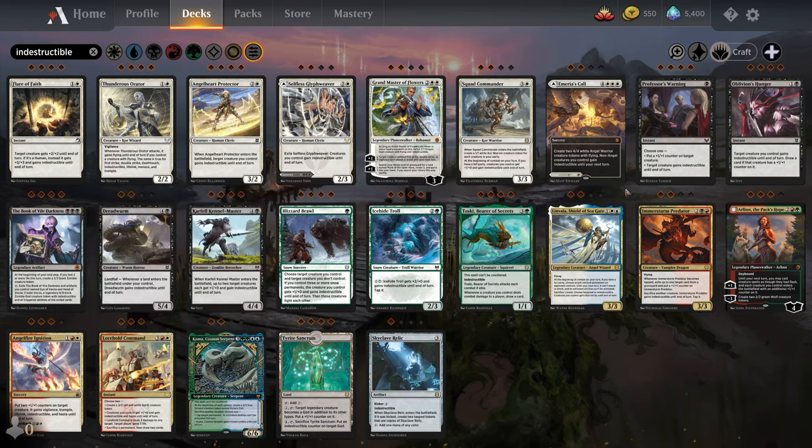Then we have Ward, which I believe is the newest Evergreen keyword. Ward says that in order for your opponent to target a thing with Ward, they have to pay the Ward cost. For example, this Rimeshield Frost Giant has Ward 3, so if your opponent were to target it with something, they would have to pay an extra 3 mana. Or look at Westgate Regent, where the Ward cost is discard a card. They have to pay the discard cost first, and then their effect happens — so you can potentially take advantage of that with a response.